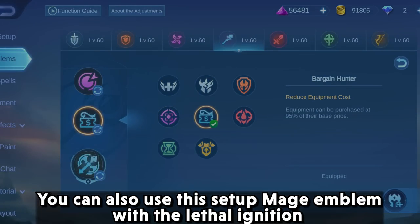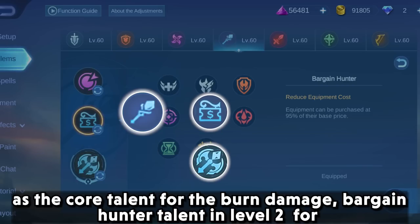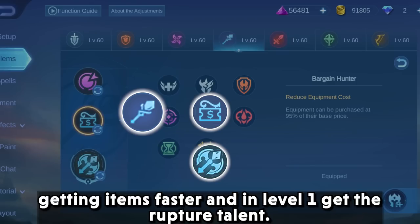You can also use the mage emblem with lethal ignition as the core talent for the burn damage, bargain hunter at level 2 for getting items faster, and rupture at level 1.